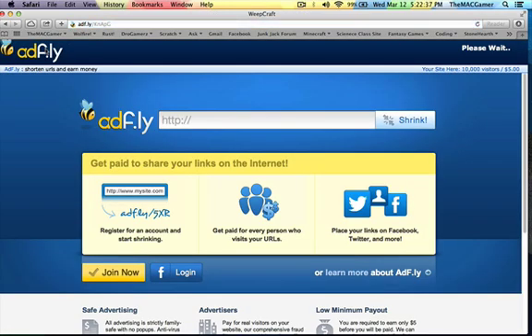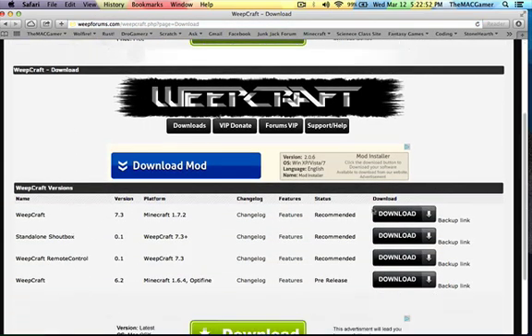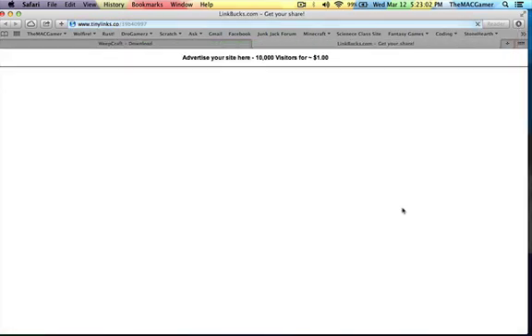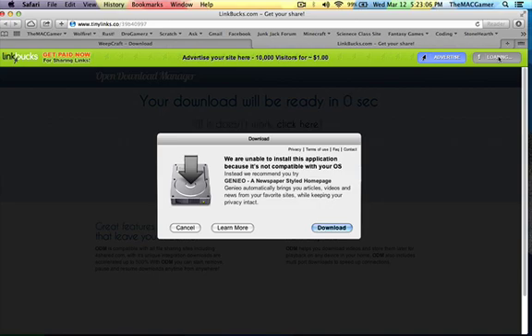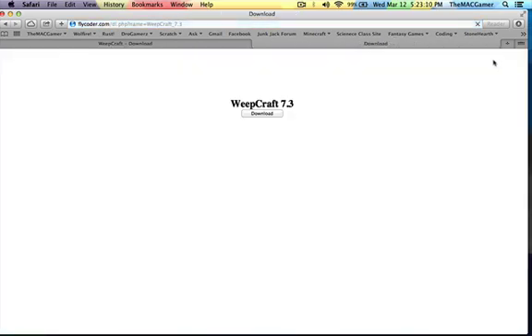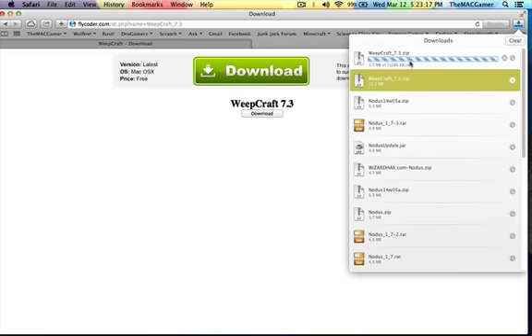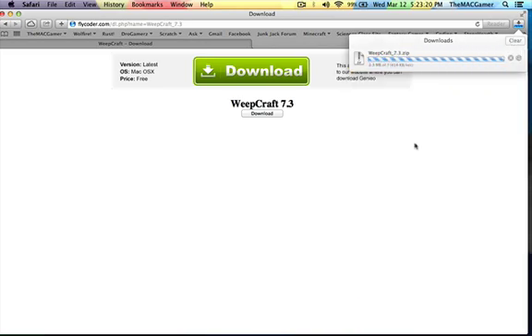I'm going to use 1.7. Wait for that to count down again, then hit skip ad, and then go to the Weep forums. This is a lot of stuff to keep track of. When you hit the download button, it'll pop up here — Weepcraft. Wait for the countdown: 3, 2, 1 over here, and it'll generate a new page. Skip the ad, hit download, and Weepcraft pops up and starts downloading. It takes a little bit and then it'll be done shortly.